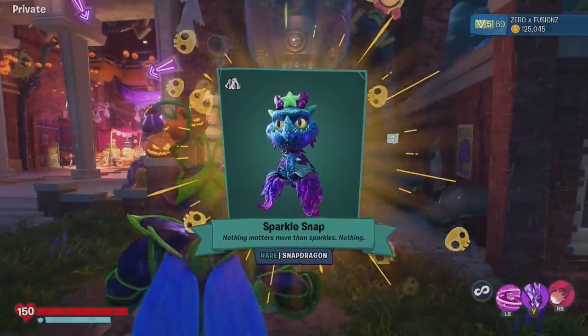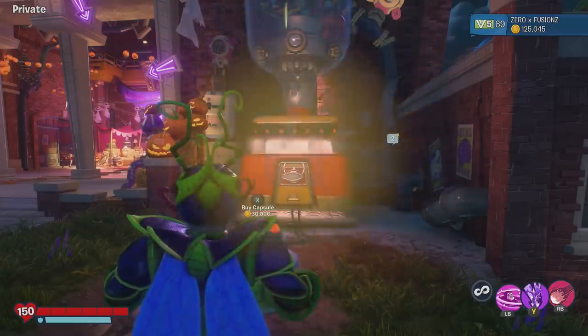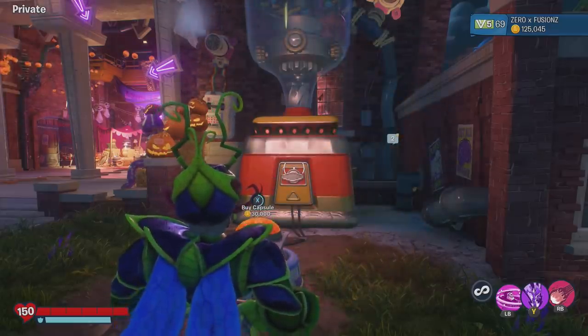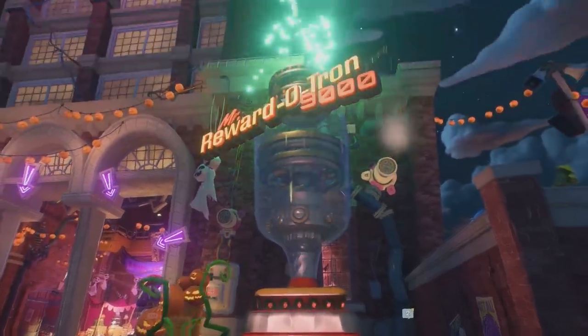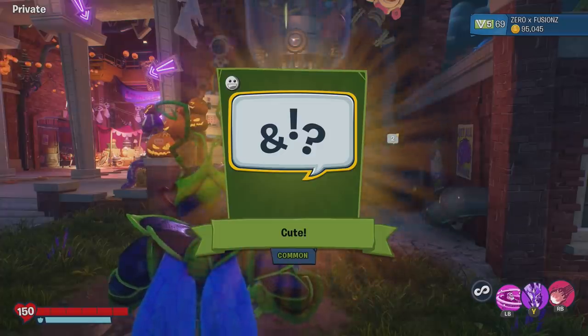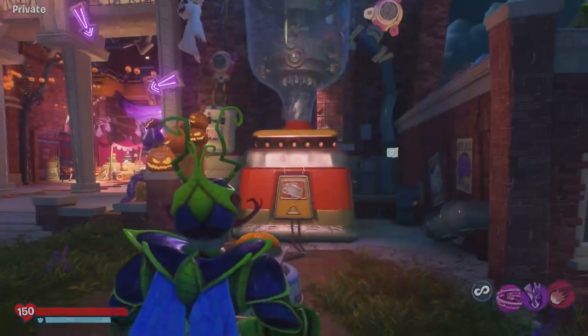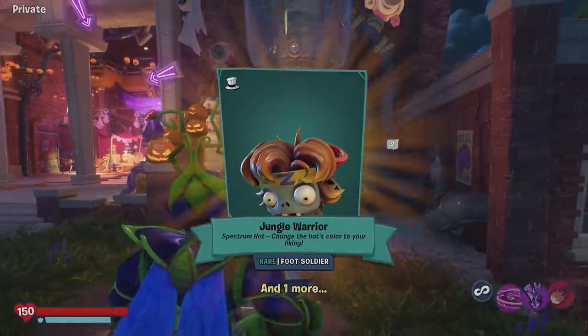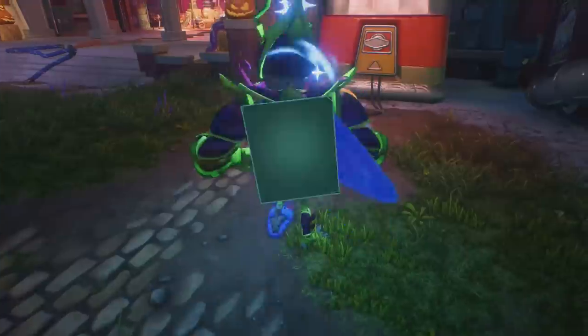Are we going to get a Peashooter costume? No, but we get a Snapdragon costume — okay, fair enough, I'm pretty happy with that one. My eyes are closed again — can we get two in a row? No, we get... cute. I feel like I'm going to start getting so many of these messages now. Jungle Warrior, another Spectrum hat — we've got a bunch of Spectrum hats to take a look at now.